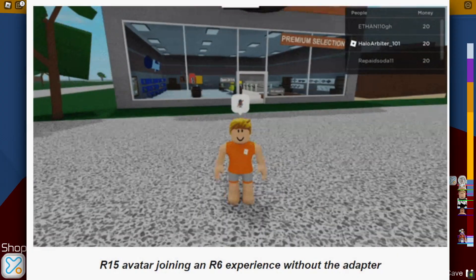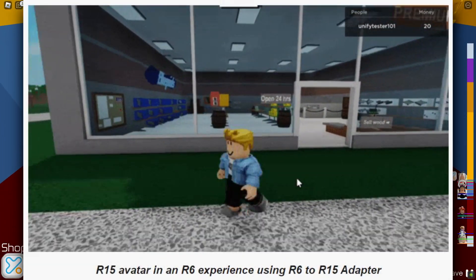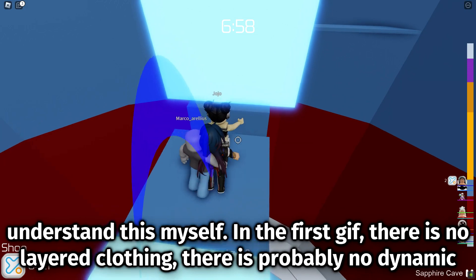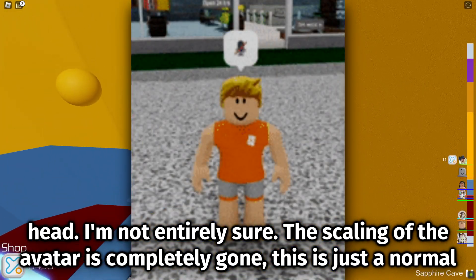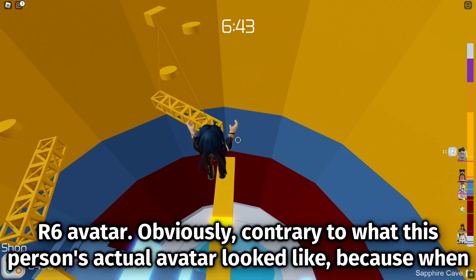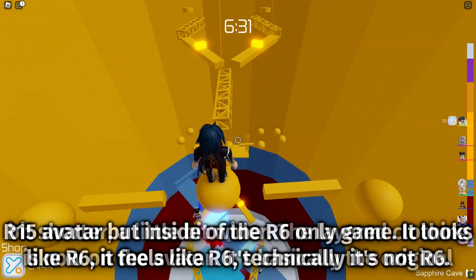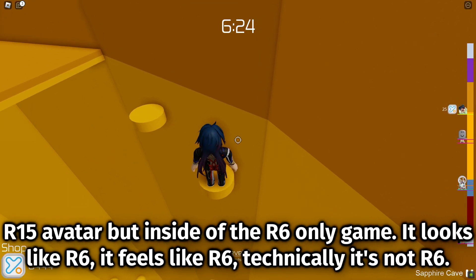This one right here is an R15 avatar joining an R6 experience without the adapter, and then this one right here is an R15 avatar in an R6 experience using the R6 to R15 adapter. In the first GIF there is no layered clothing, there is probably no dynamic head. The scaling of the avatar is completely gone — this is just a normal R6 avatar. Contrary to what this person's actual avatar looked like, when they joined the game using the adapter it gives them the scaling back — you can see they're a little bit shorter, a little bit wider. The layered clothing is now on the avatar. It's basically the original R15 avatar but inside of the R6 only game — it looks like R6, it feels like R6, but technically it's not R6.